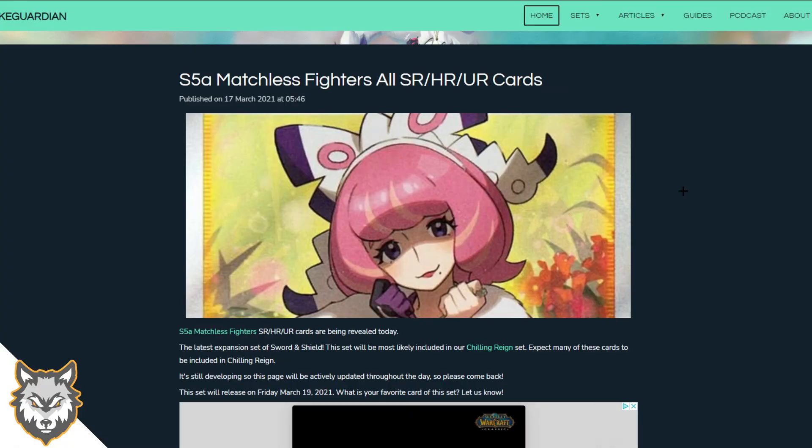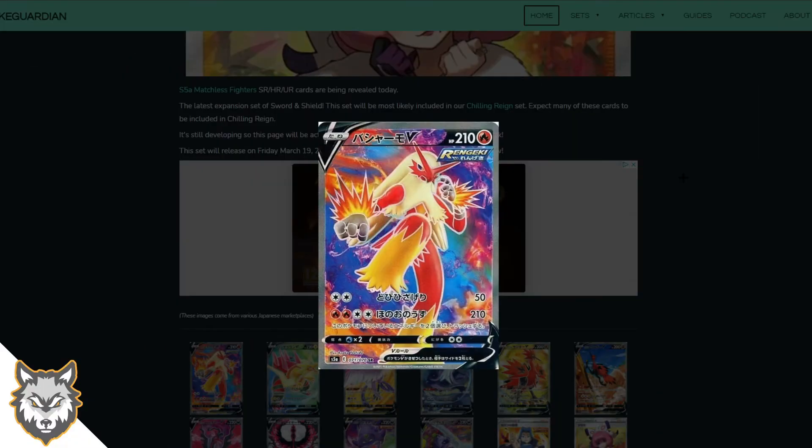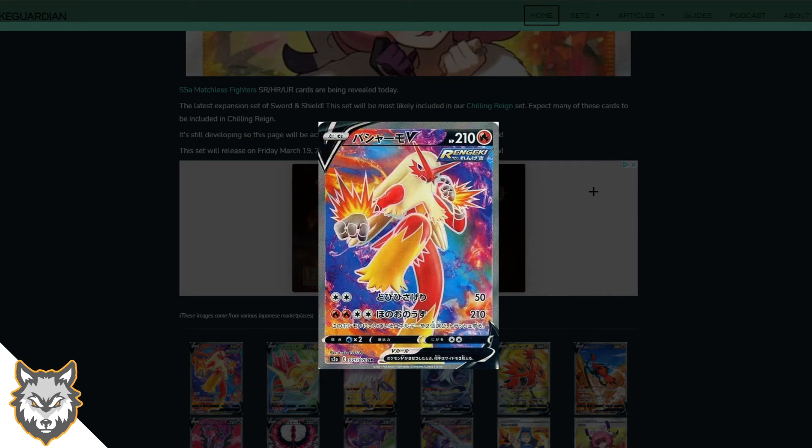First up we have the Blaziken V full art — just look at that, it is stunning. The flames with the blue background, a slight green, light blue, dark blue, and then the full art around Blaziken. Blaziken is just a cool Pokemon in itself but that card has made it look even better. It's obviously a Rapid Strike too, which is the new playstyle in the TCG.